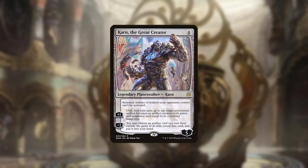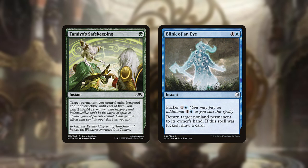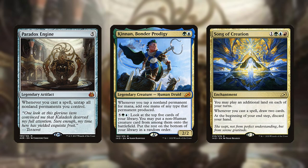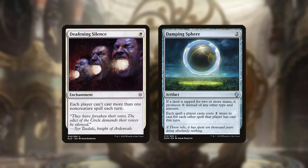Most of the sideboard has to be devoted to Karn so there are few remaining spots for other effects, but what few there are are made up of protective spells and answers to hate pieces. Both versions of the deck can be disrupted by killing Kinnon or countering the key combo card, be it Engine or Song. The deck is also stopped dead by anti-storm cards like Deafening Silence and Damping Sphere.